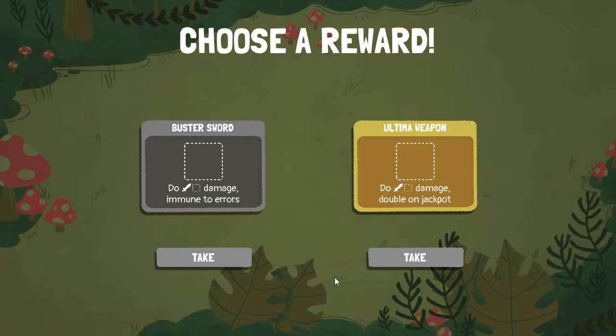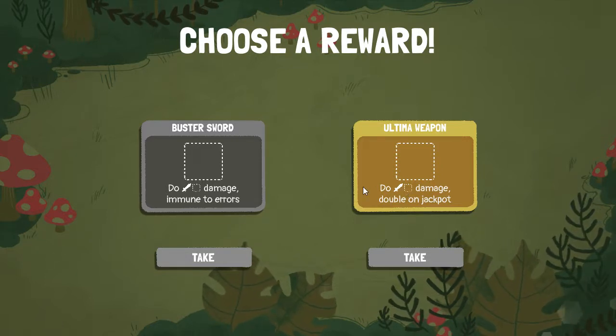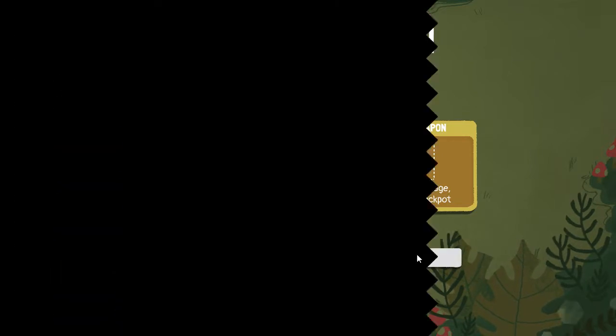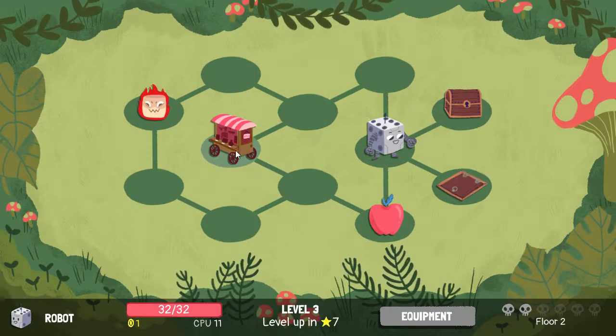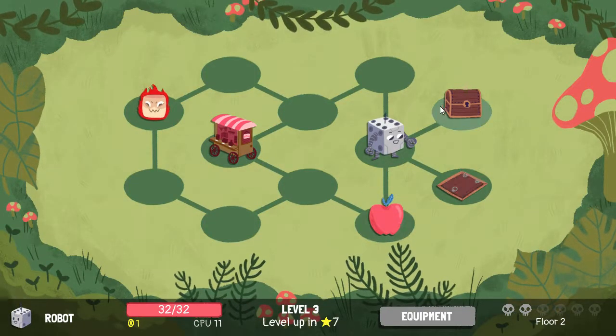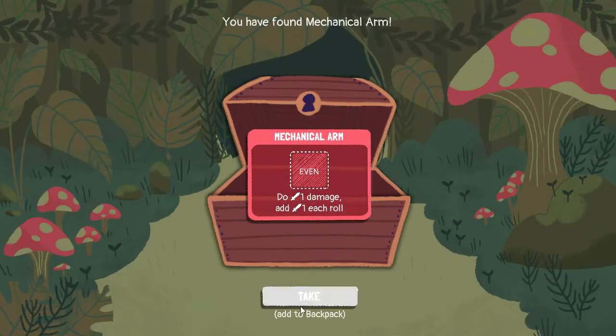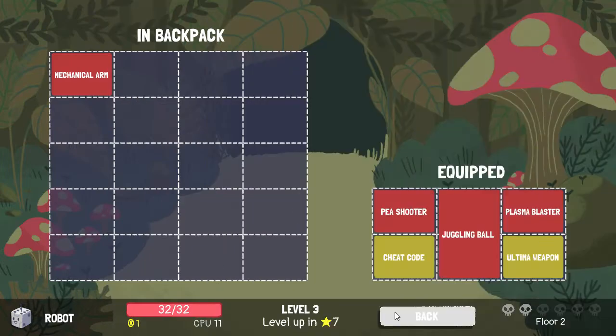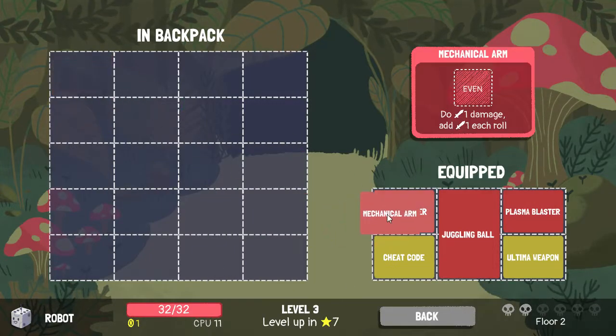I've been taking buster sword — it's very useful — but I want to try ultima weapon this time. It might not be the smartest idea, but the mechanical arm gives you more damage with each roll. Do I have a place to put that? We're dropping peashooter because peashooter is...